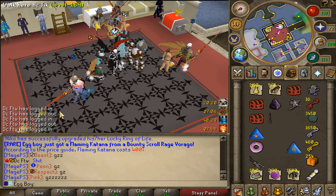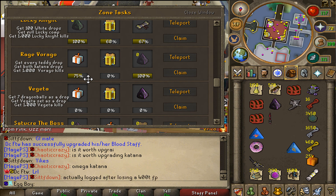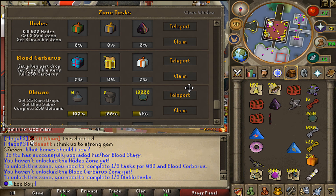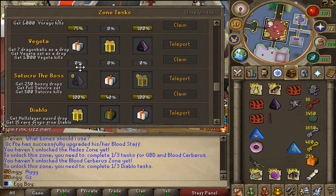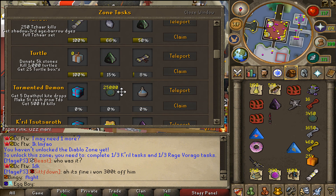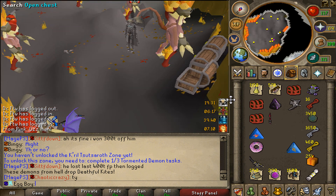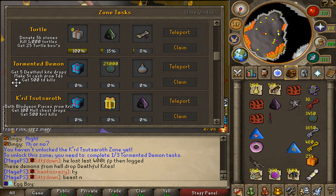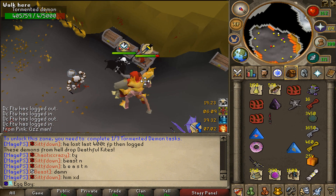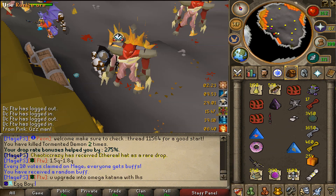That is my first katana. Hopefully the vegeta zone is kind to me, but for now instead of doing that I want to start progressing towards hades and blood cerberus. For blood cerberus I need to complete diablo for that scroll, and I need krill and rage virago - just completed the first rage virago. For krill and tormented demons I have to complete one third of the tormented demon zone, get five deathful kite drops, make five trill cash, or 500 kills - honestly not that bad.